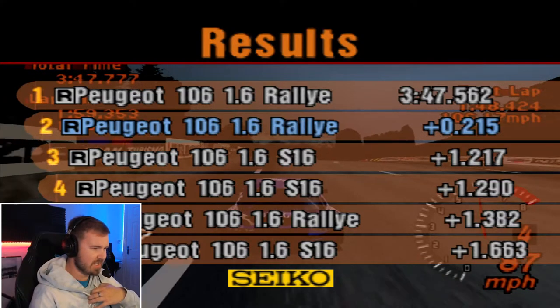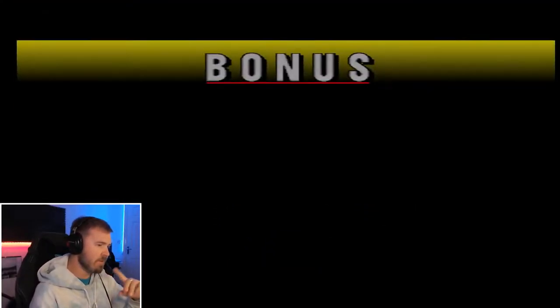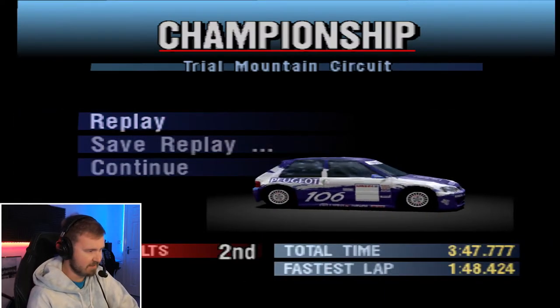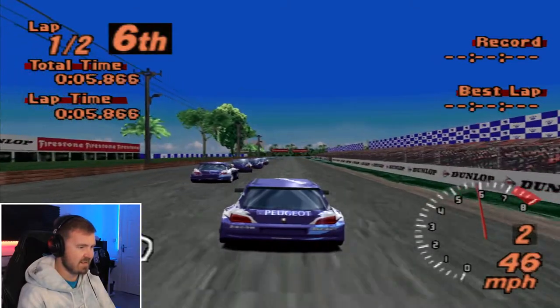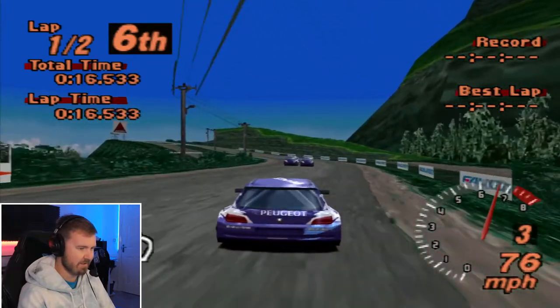Look at that as well - the 106, whether it's the Rally or the S16, it actually has the same rating modification. I did not know that. Now, five grand still isn't bad for second place. It's going to put us on a different circuit, because it's random courses that you do here. Tahiti Road. Okay. We may be able to do this because this is, like, my favourite circuit in the game. And I know where I can be faster than the AI. But at the same time, you need quite a bit of power around here. It handles so well at the front, you have to be really gentle with tapping the D-pad to move it around a bit.